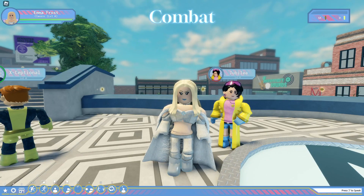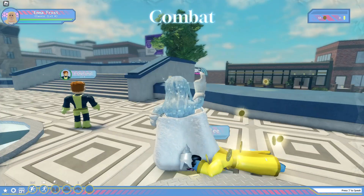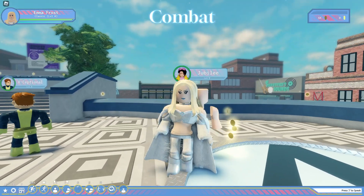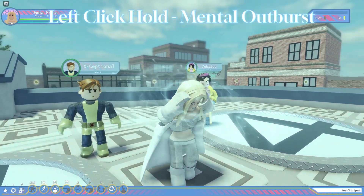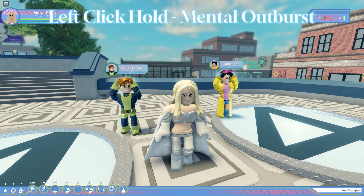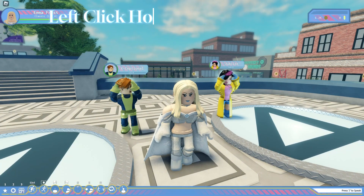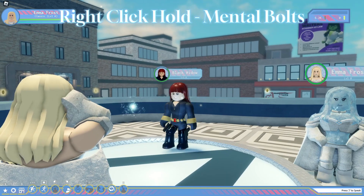The first thing she has is combat. By clicking left click 5 times, Emma will do a heavy combo incorporating diamond form and telepathy in her attack. Holding left click allows her to release an outburst pinning everyone around her. This is a chain attack eventually hitting everyone near the initial targets. By holding right click, Emma can send out mental bolts that lock onto targets and deal heavy damage.